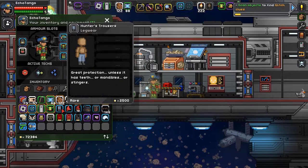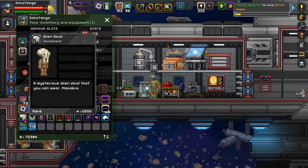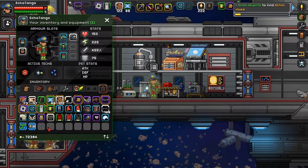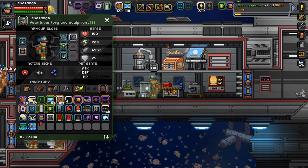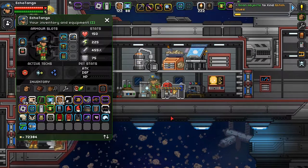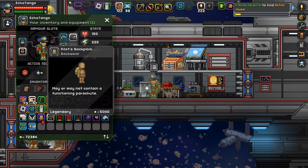Hunter's trousers — I can't remember where I got that from. Alien skull, skeletal wings. I honestly can't remember where I got those either. I think it was some sort of bone mini biome underground. This pilot's backpack I actually got while completing an NPC or villager side quest.